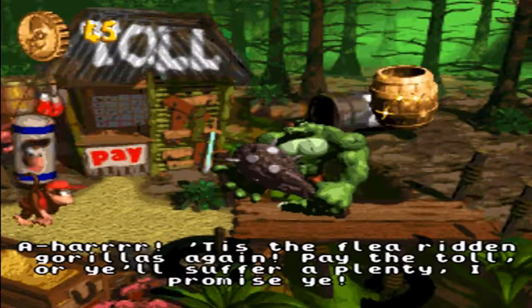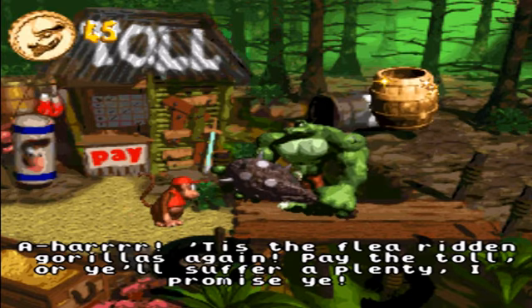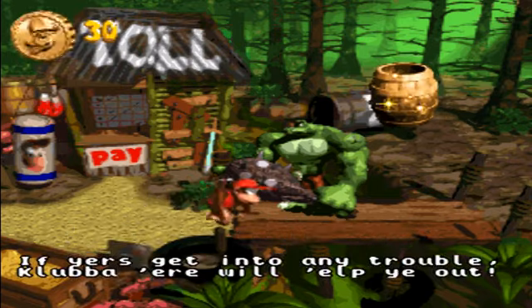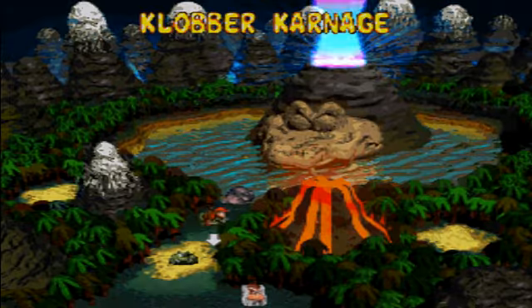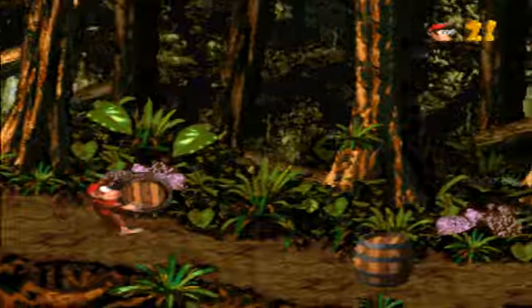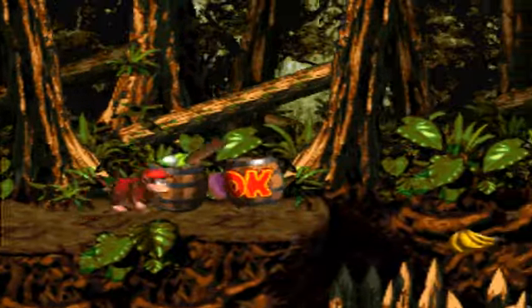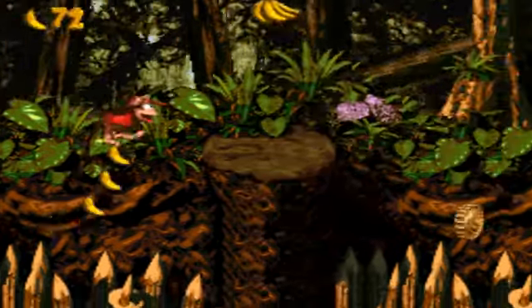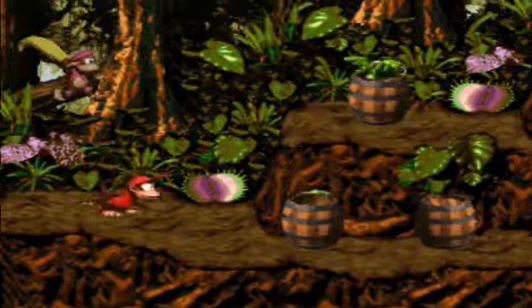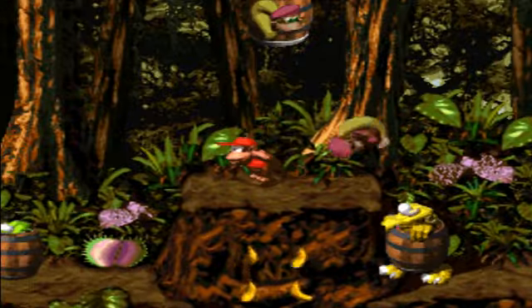We head to the clobber's kiosk. Just flea-ridden gorillas again! This one is Clobber Carnage. We all know what clobbers are, and in this stage they're back with a vengeance — there's loads of them. Now, the first half of the stage is very easy. Basically, there's nothing challenging about the first half. It's the second half that I'm worried about.